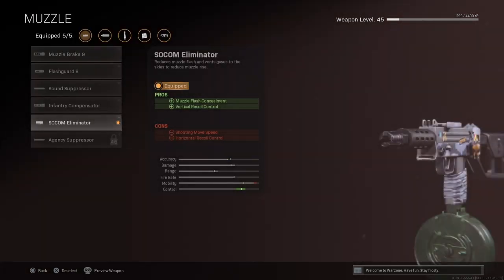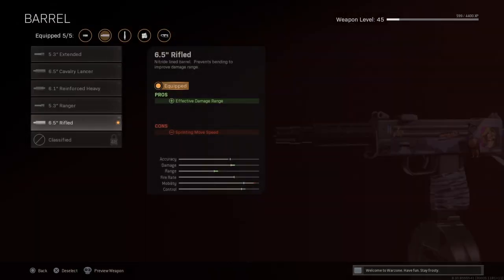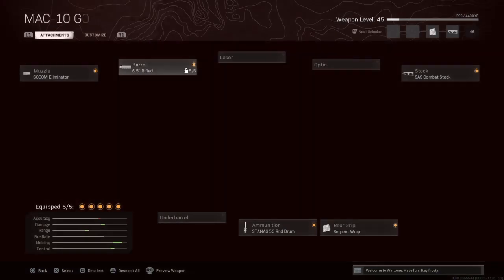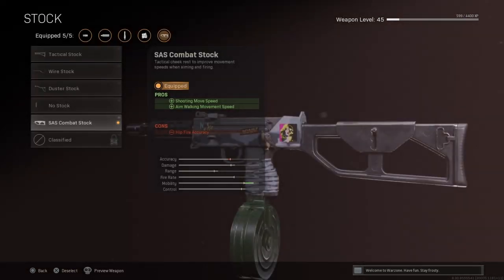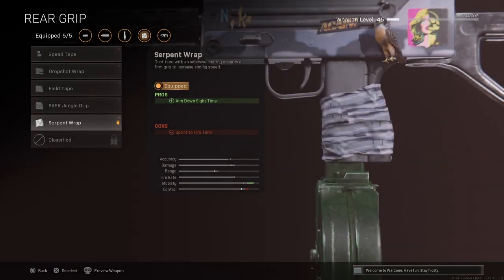The fifth unlock muzzle. For the barrel you gotta get the 6.5 inch rifle barrel. No laser necessary. I prefer no optic, but you can go ahead and choose any optic you want. For the stock you gotta get the SAS combat stock — I personally like it a lot.